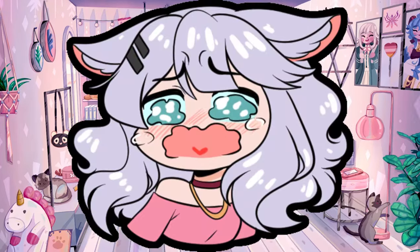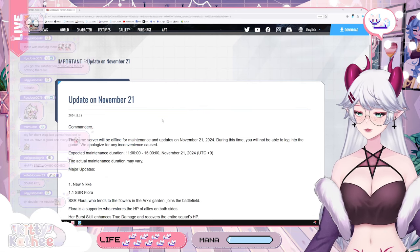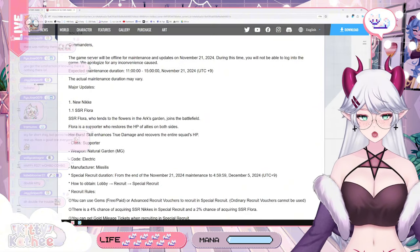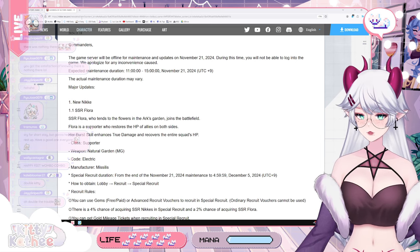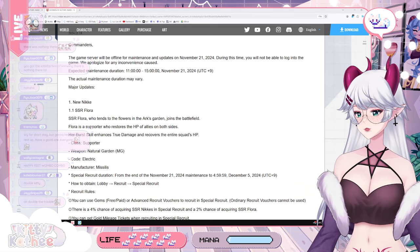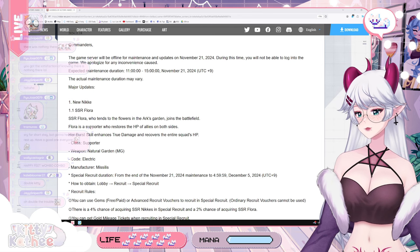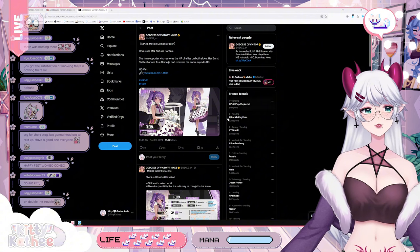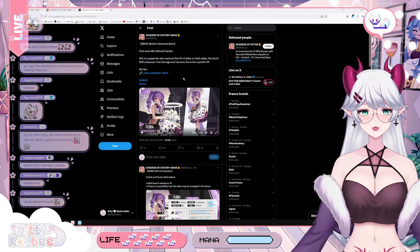All right, so we do actually have the update for the 21st of November for Goddess Victory: Nikki. We're gonna go over everything we have here. First and foremost, we have a new Nikki SSR — Flora. For those who didn't see her, let me show you. She looks fantastic. There she is — that's Flora. She used to be an NPC and people were wondering when she was going to be available.